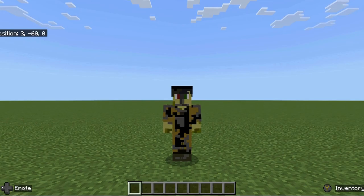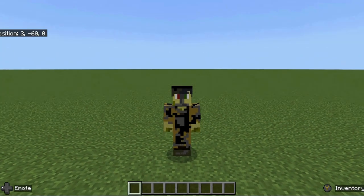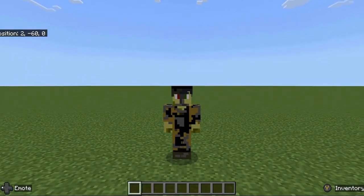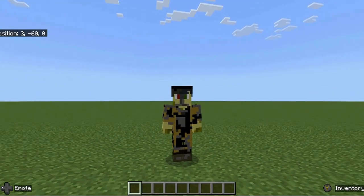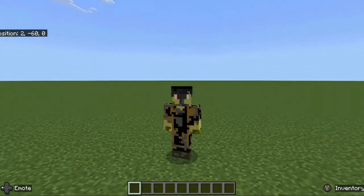Hello everyone. Today we're going to be doing a Minecraft challenge. We're going to be building a house with every single block included, only used once. Yeah, that's right. We can only use one oak plank, one cobblestone, one stone brick, one oak log. You get the idea.